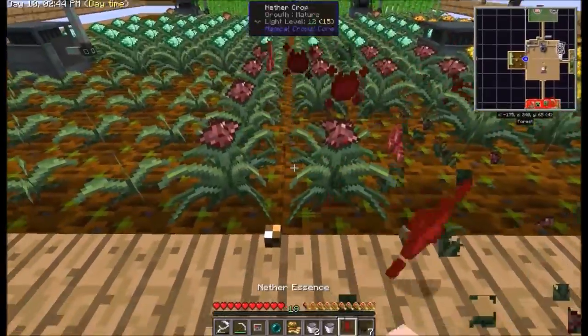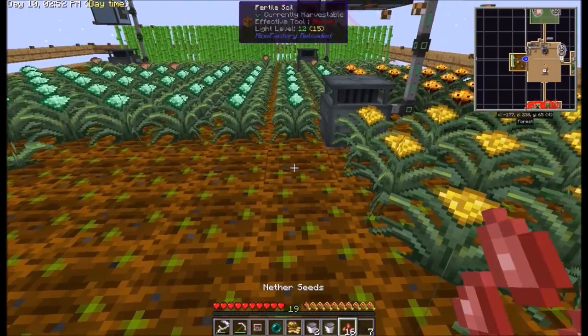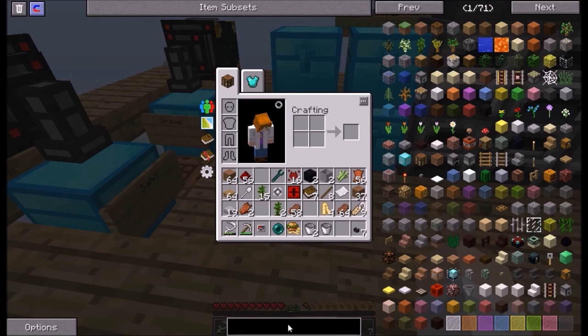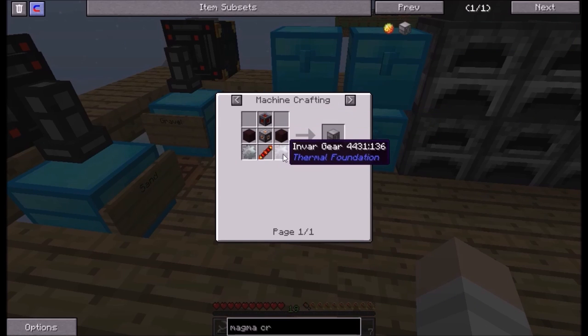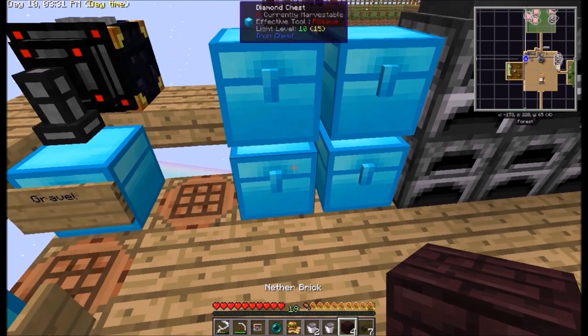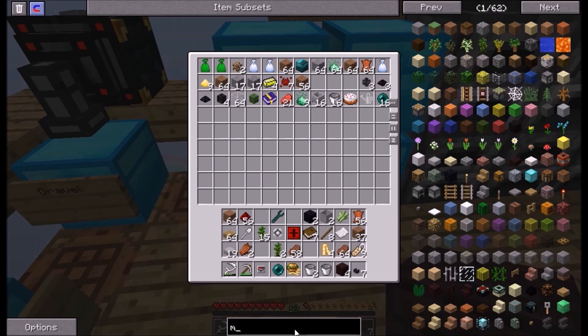I need to actually get working on the fluid transposer, otherwise I'm not going to be able to hook it up when I need all that good stuff. I need a magma crucible. Another hardened brick — okay, that's actually simple. Look at that, we already got enough. Easy peasy lemon squeezy, that's just how we do it. Magma crucible done.